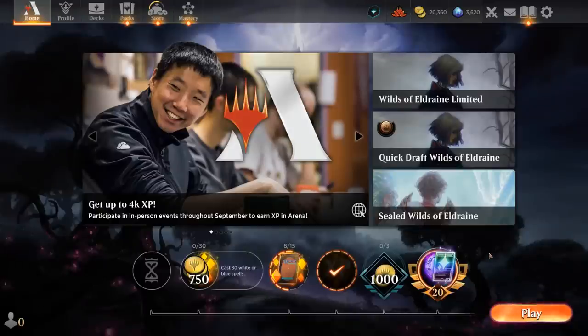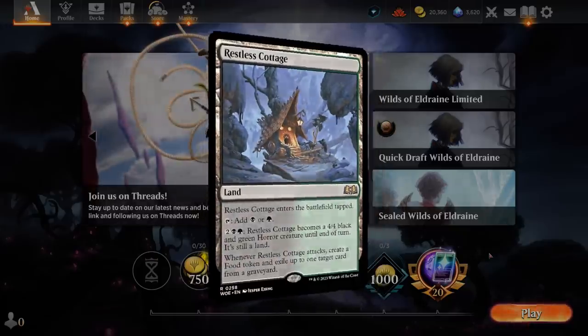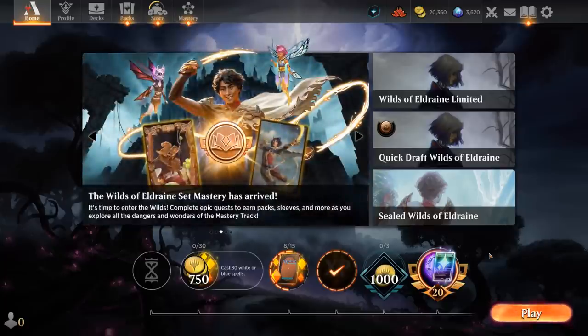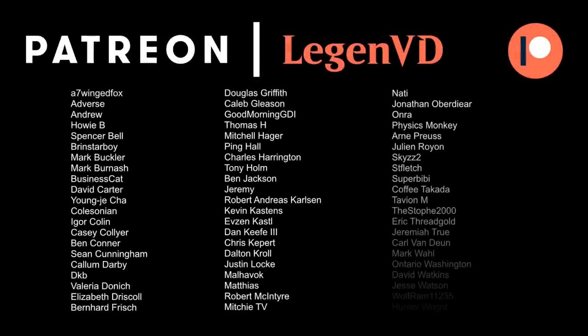We got to see our Golgari midrange deck in action and I was quite impressed by how it performed — especially Dread Knight as a 2-mana 3/2 that can keep coming back. We also got to see the creature land in action as another nice way to close out games, especially against control. Overall this deck is pretty well balanced — it has tools to beat aggressive decks as we saw against Mono Red, and it can keep up with midrange and control strategies thanks to the new additions from Wilds of Eldraine. Thank you for watching, hope you enjoyed, and have a nice day.